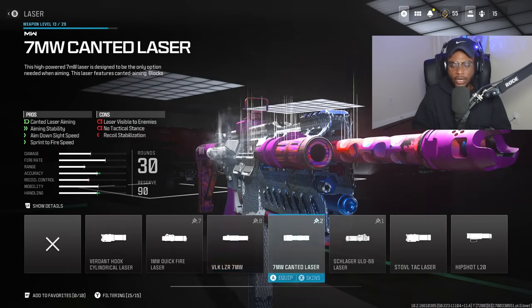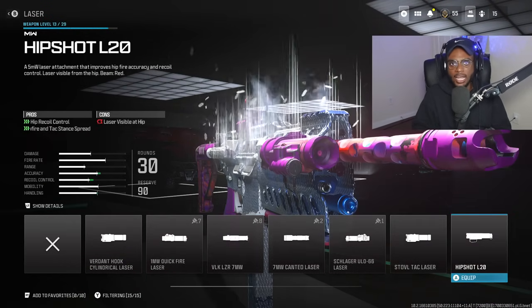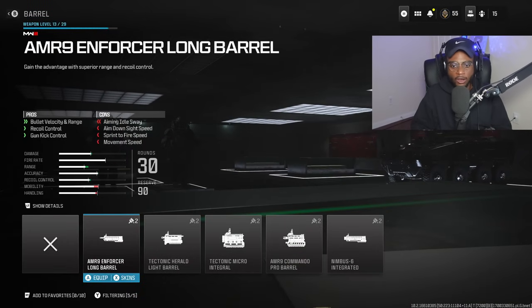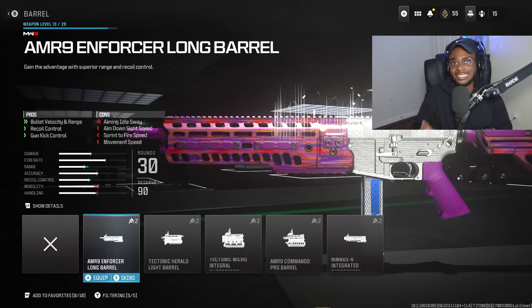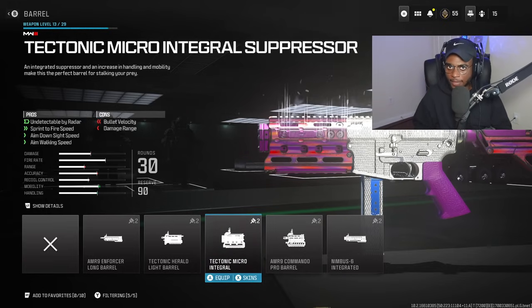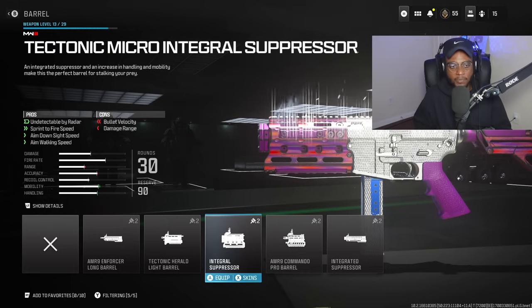We are going to be skipping over the laser — completely irrelevant attachments on this type of build. It's a hybrid weapon. Speaking of hybrid weapons, we are going to rock a barrel that's essentially going to give us a six-attachment class setup. We're going to rock the Tectonic Micro-Integral Suppressor. This is unbelievably effective on this weapon. We're going to have a free muzzle slot, we'll be removed from the radar, and we'll also have increased sprint-to-fire speed, aim down sight speed, and aim walking speed — overall a fantastic attachment.